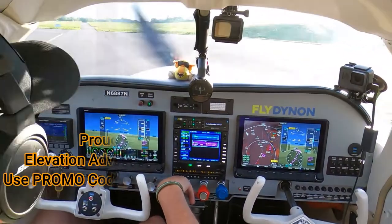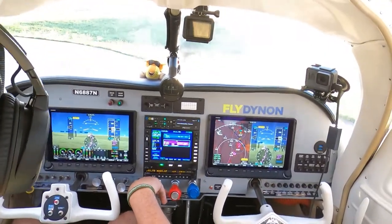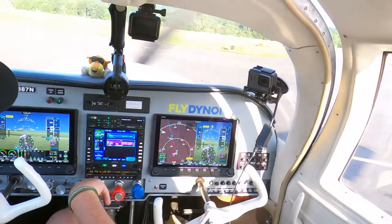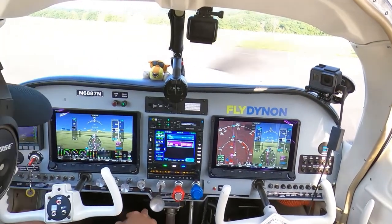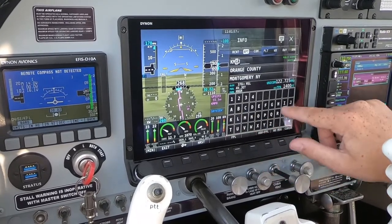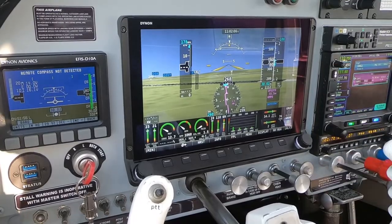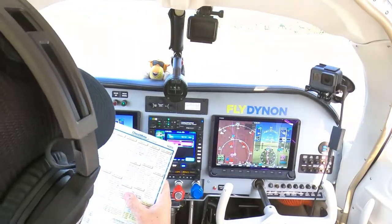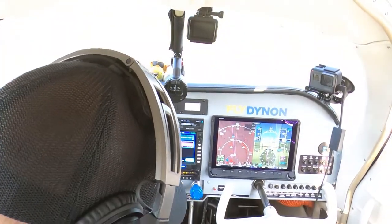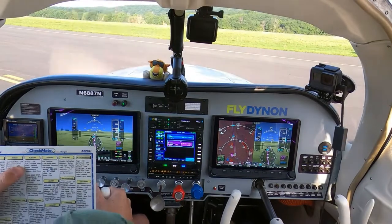Okay, we're in the run-up area on Alpha. We're going to do a checklist. I'll keep you guys informed this time. We already did a walk-around — I'll do a video on that one of these days. Brakes are set. We're on the fullest tank. Trim for takeoff. Checking flight controls — free and clear. Up, down, up, down. Looking good. Everything feels good, nothing feels stuck.